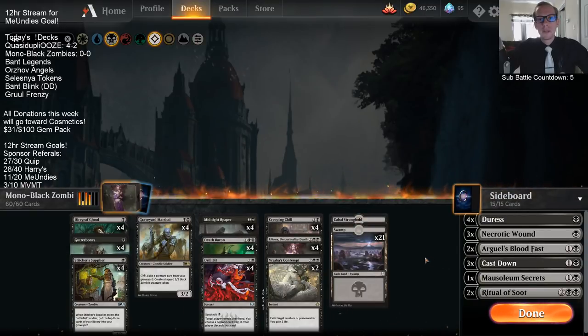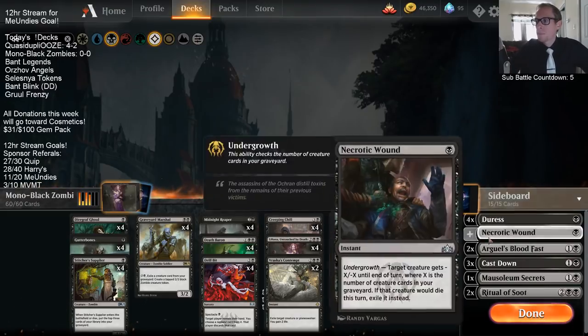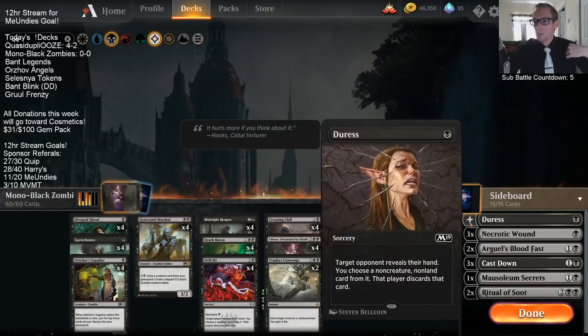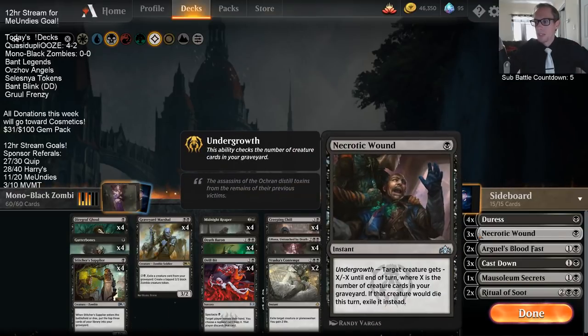So last time we played this deck we were losing a lot to Green-Red aggro. We got paired against Green-Red aggro three times across two leagues and lost all three. The card we're going to try out in the sideboard that we didn't have last time is Necrotic Wound — a one-mana instant-speed removal spell that can exile, so like Rekindling Phoenix, we get that out of there.